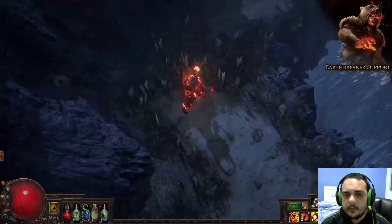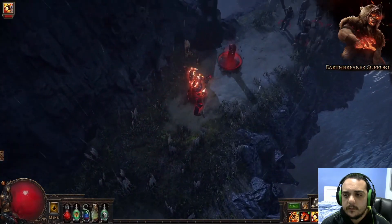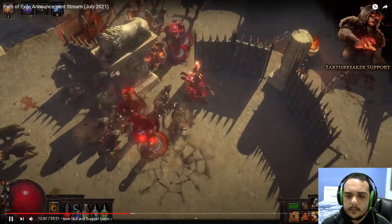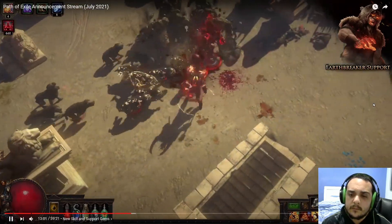This is a powerful option for Chieftains in particular due to the various totem bonuses available on their Ascendancy passive tree. Adept players will also be wondering if the Earthbreaker support allows you to create leap-slamming totems, and the answer is absolutely. As with other ancestor totems, the Earthbreaker support also provides a buff to you, granting some increased area of effect with melee skills.